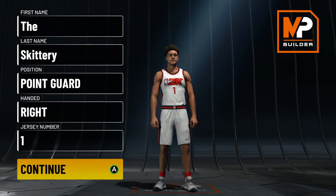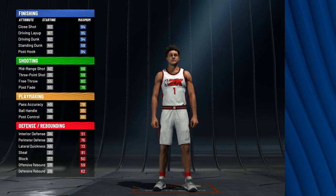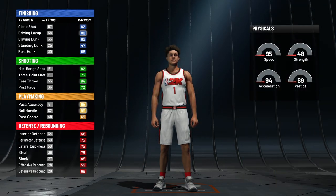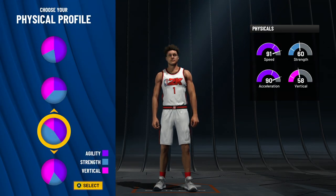For starters, you gotta pick point guard — everything else on here is completely up to you, you just gotta go point guard. For the pie chart, you gotta go all the way down to the most yellow, the pure yellow pie chart. That's the pie chart — it's looking nice this year. You're not gonna pick the speed pie chart, don't do that.